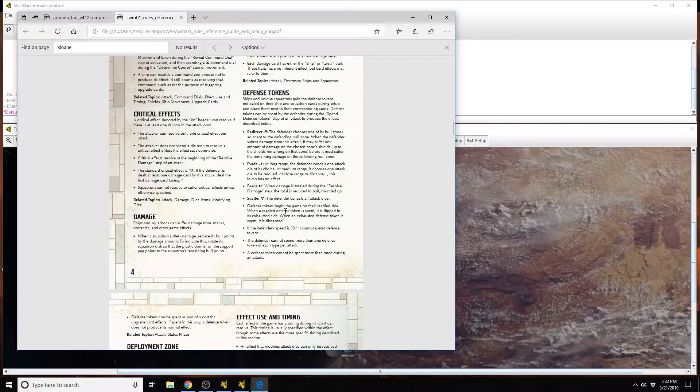Defense tokens begin obviously all readied. If they get spent, they get flipped to exhausted. Spent again, and they get discarded. The rules state right here in the defense tokens section: the defender cannot spend more than one defense token of each type per attack. A defense token cannot be spent more than once during an attack. So that's why you can't spend a token even if it's already been spent by Sloane's ability — a token cannot be spent more than once during an attack.